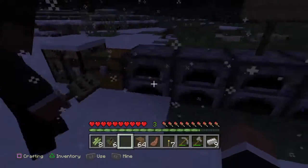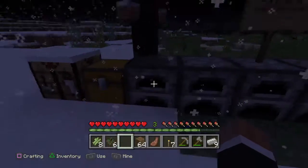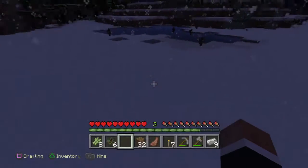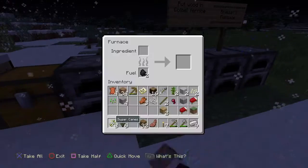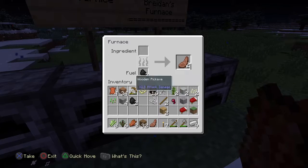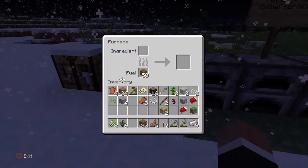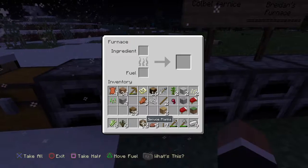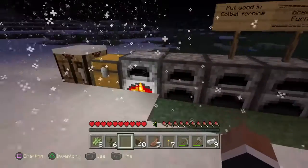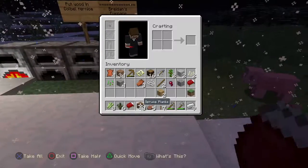Put wood in the cobble furnace. Why wood? I don't know how much to put in it, but I'll put that in there — 50 wood in there, is that enough? I'm going to take my coal and put it in my furnace. Then I'm going to take and put wood in the furnace that had my coal. Here's our beds, we should just go to sleep.